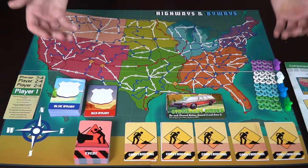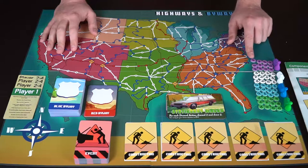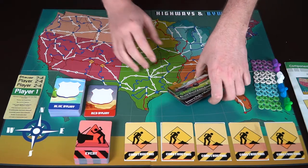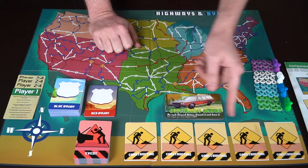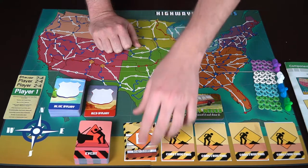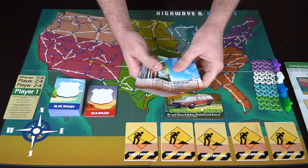Here we have everything included in Highways and Byways. You get a board, token markers for your highways and byways, your home base, and your vehicle for traveling around the United States. You also choose a car at the start — each car has its own unique abilities. You get construction cards showing different locations that will be closed off, represented by white areas you can no longer access at certain points in the game.